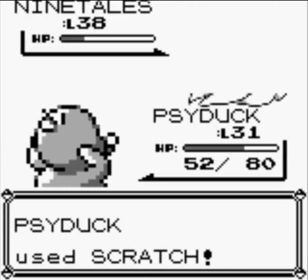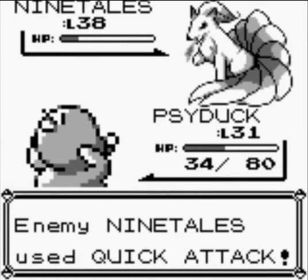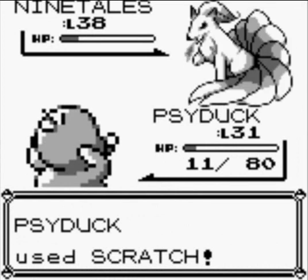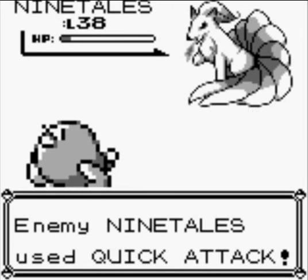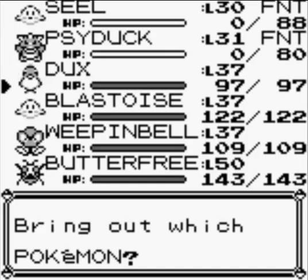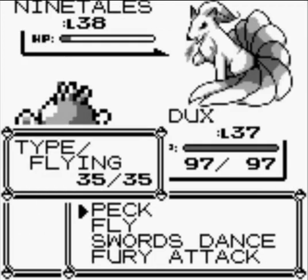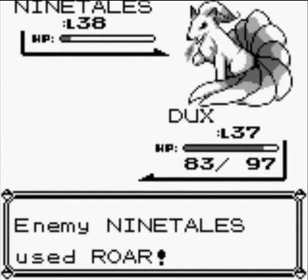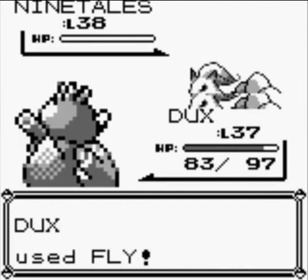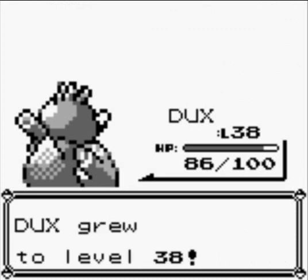It keeps whipping the Psyduck, but it's not making any progress at all. And it's going to die. That duck is dead. That duck is dead as a duck. Ninetales is pretty fast in terms of moving. Psyduck gained 2173 experience and grew to level 38!